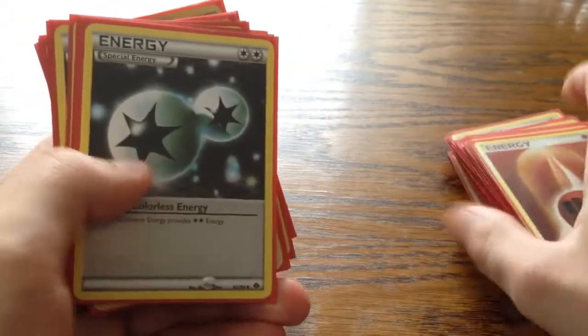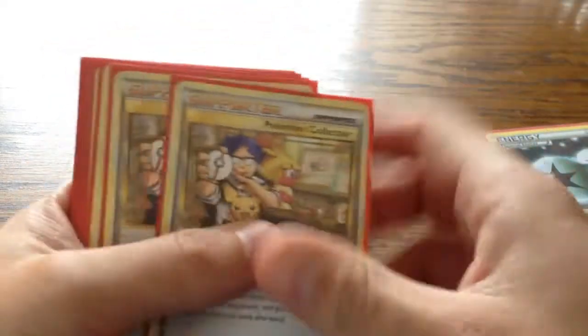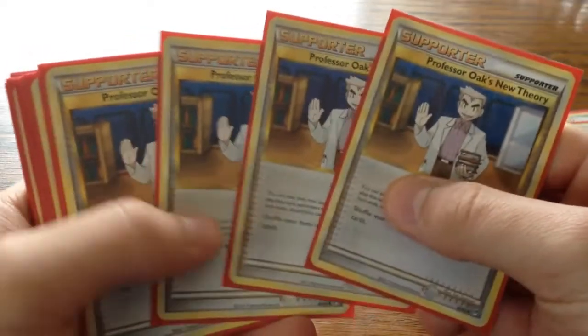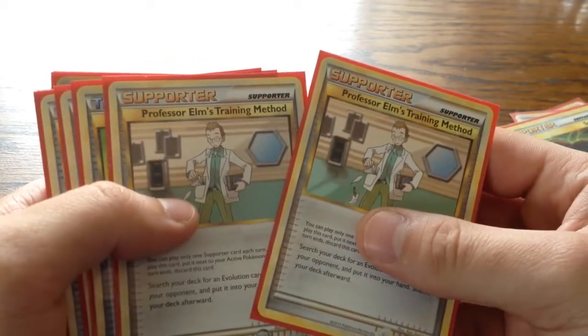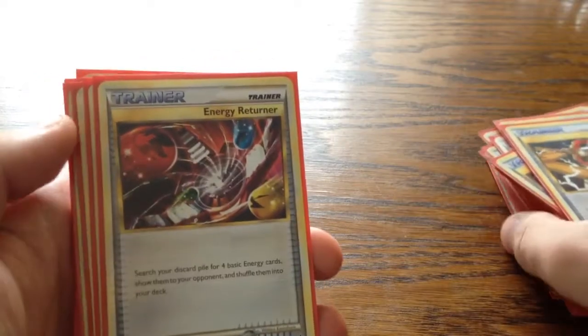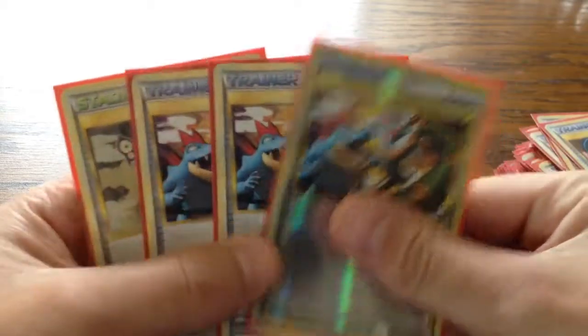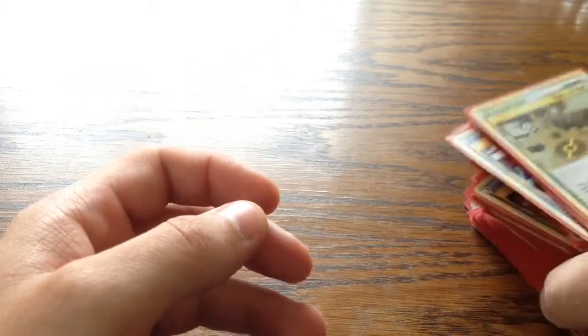So I have eleven Fighting and four Double Colorless energies. Then I have four Pokémon Collectors, four Professor Oak's New Theory, two Copycat, one Seeker, two Professor Elm's Training Method, two Life Herbs, two Switches, three Junk Arms, one Energy Retriever, two Pokémon Communications, three Pokémon Reversal, and one Ruins of Alph.